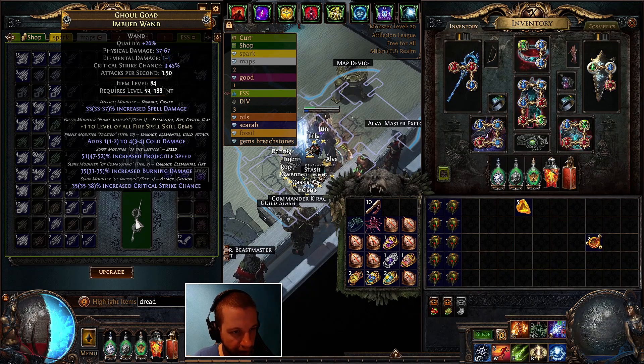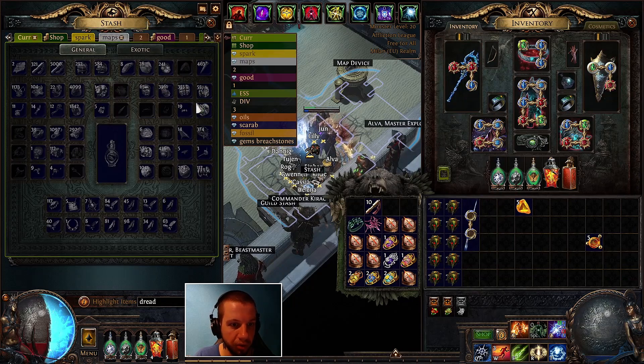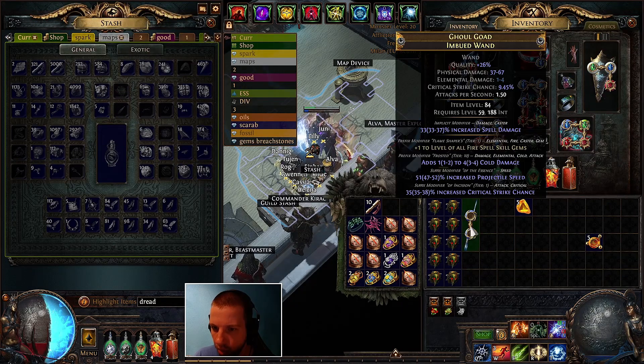Same thing here — we need the crit chance. If we could get the crit chance that would be really nice. We do not care about the prefix; that totally doesn't matter. Remove the necessary suffix. As you can see, we now have an open prefix and an open suffix.